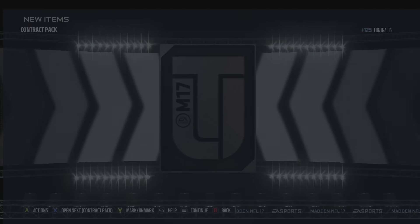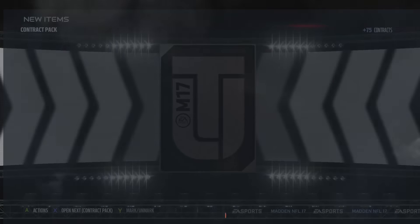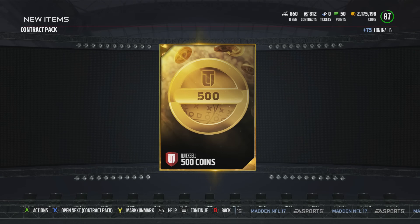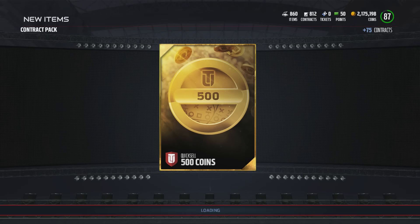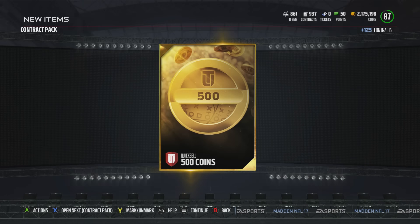Like my buddy Erog — he spent around 100K on contracts, which is a lot of coins. But this set is actually worth doing now. As you're seeing, I'm pulling exactly what I'd get from the store. Whether it's 125, 75, or 150 contracts, everything seems on the up and up. The cost is the same if not cheaper.